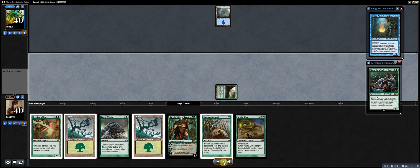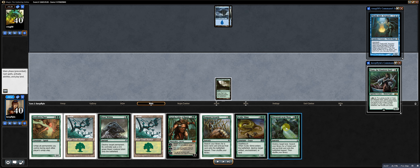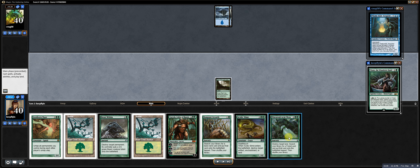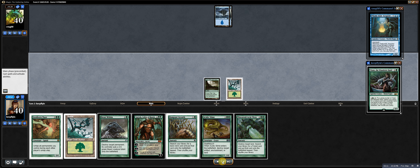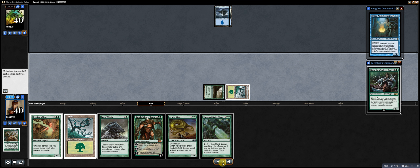Acidic Slime — not going to do anything with that yet. We're just going to play Oran Reef, get the tap land out of the way. Then I draw Acid Moss, which is something I can do on 4. It's a card you guys haven't seen yet: destroy target land, search your library for a Forest card, put it onto the battlefield — essentially Stone Rain plus Rampant Growth combined. Very cost effective. So I'll Rampant Growth right here and get my forests.